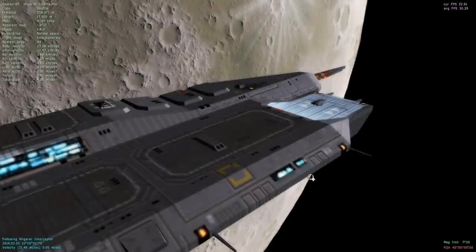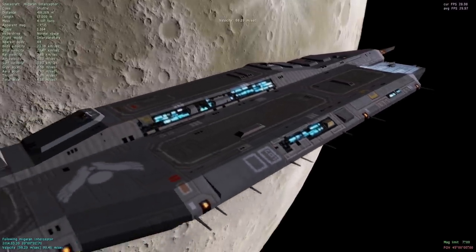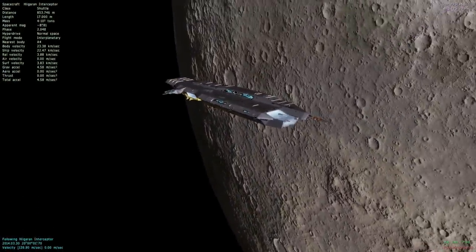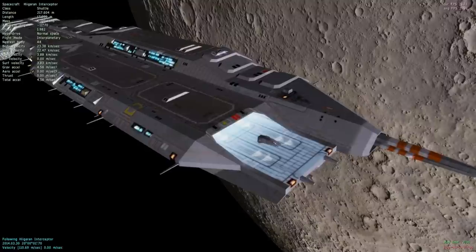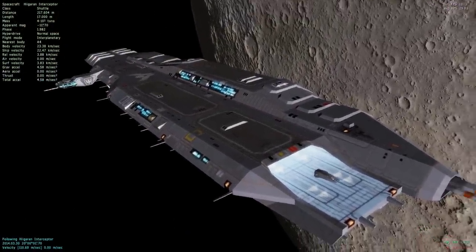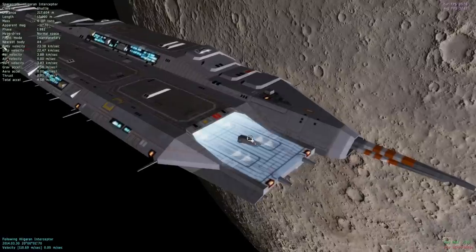I've already set up a couple of ships in orbit around this planet, and as some of you may recognize this is the Hiigaran Carrier and Hiigaran Interceptor from Homeworld 2. So that'll be fun to fly. The mission profile we're going to fly today is we're going to take our interceptor and de-orbit it, land on the surface of this planet, then come back into orbit and rendezvous with the carrier and fly into a hangar bay.